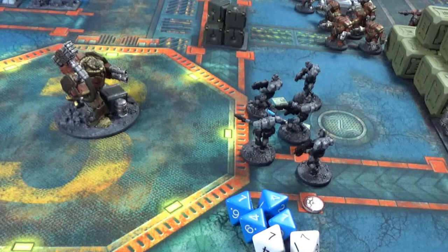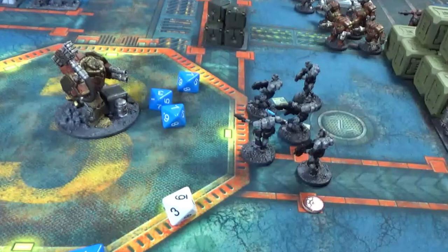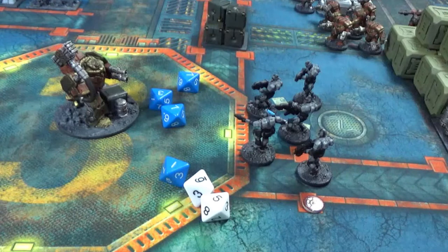None of the weapons I've hit with have the anti-tank keyword. So I'll now roll against the armour of the Iron Ancestor, which has an armour value of eight. I need eights to cause any damage because I do not have any AP. And I have not rolled any eights, so despite having all that firepower, because I didn't have specialist weaponry, I wasn't able to cause any damage.